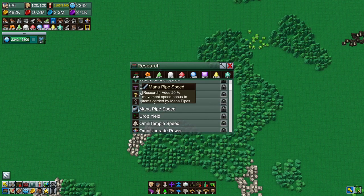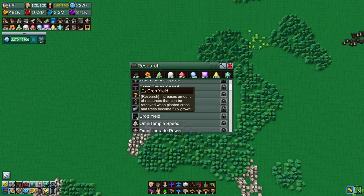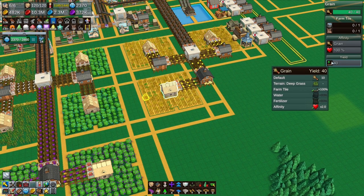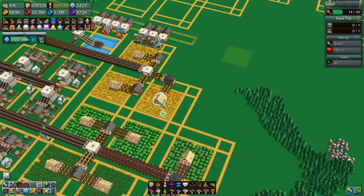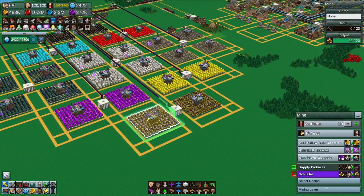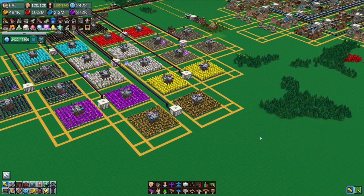The shrine speed upgrade, pipe speed, crop yield - that's a weird one. It increases how much grows every turn, so here it says you'll get a yield of 40. You can increase the yield with it but it doesn't appear to work the way you expect - it's not a flat bonus, it's weird. Omni temple speed speeds up the omni temple itself. Every building in the world can now do omni stone upgrades, which gives you 0.5 speed bonus; with research it becomes 0.6, then 0.7 - you can stack multiple upgrades but it gets expensive quickly.